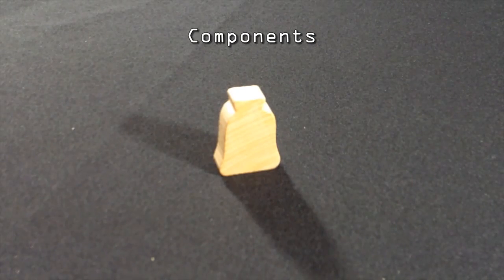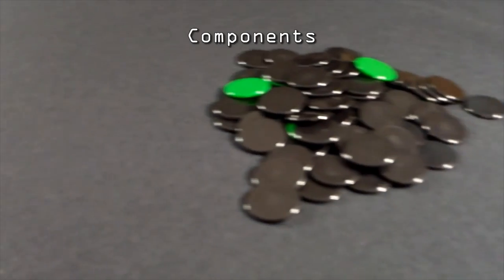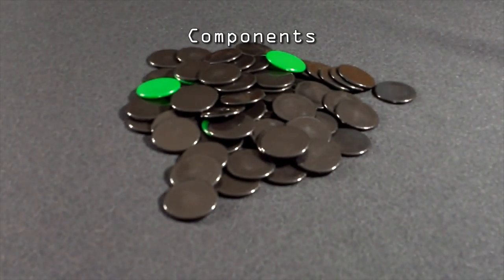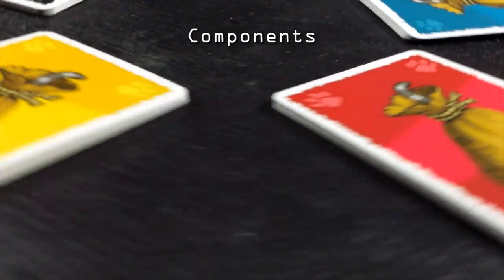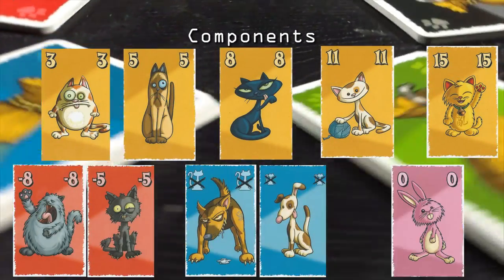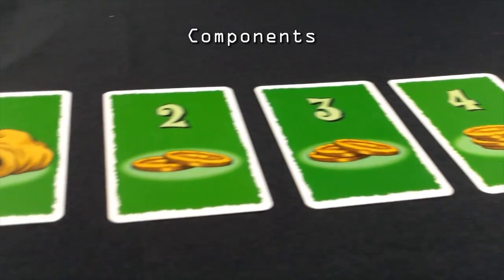Starting off, you get a rulebook, a wooden sack token as the first player marker, some chips called mice which are the currency of the game, 5 different colored sets of 10 cards that has 7 cats, a small and a big dog, and a rabbit, and mouse cards which I'll explain later.